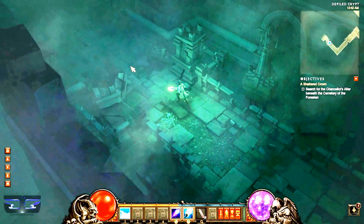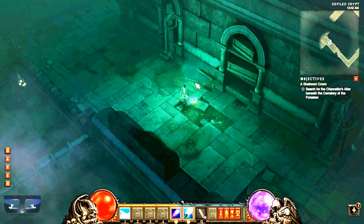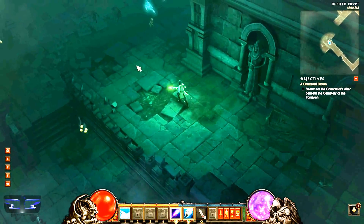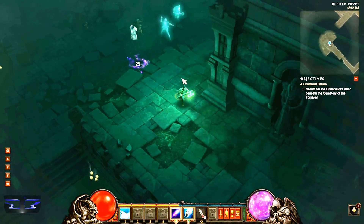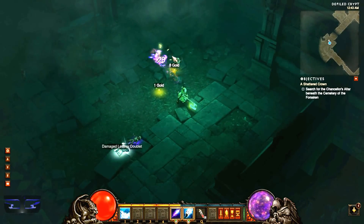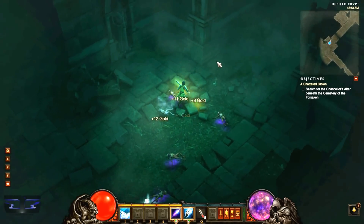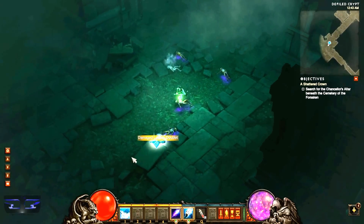Where does this take me? This is one big crypt. I walked in a big circle, didn't I? Oh well, I got new armor out of it, so I'm not gonna complain. Stupid imps, stop walking in a weird pattern. Yeah, I walked in a circle — but worth it, though.